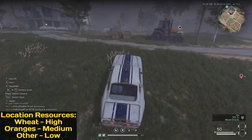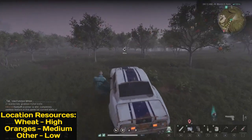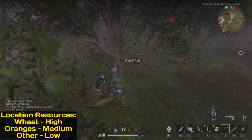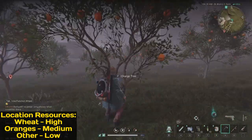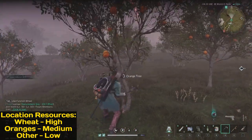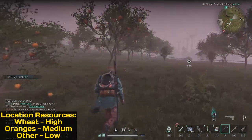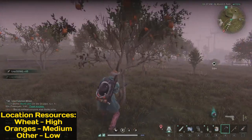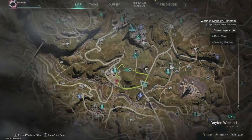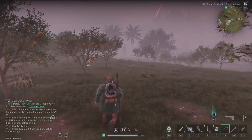Continuing towards the other marker — there are bananas and coconuts again, and all these orange trees. Start cutting these trees and you'll get oranges, but not always every tree — every few trees you get one orange, so it's not great. But if you cut all these trees you will find lots of oranges. On the map, all here — orange fields, wheat fields, and lots of other fruits. Let's jump to another location.